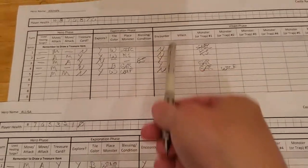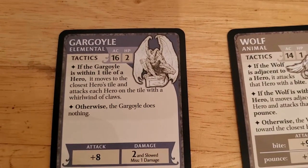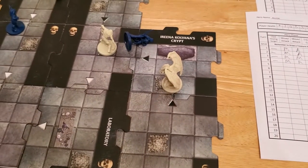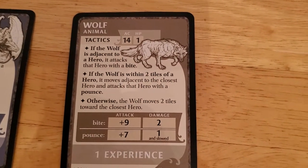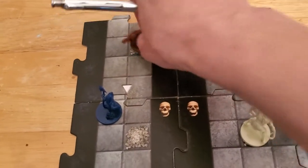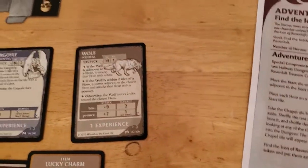There's no encounter, so we move straight into the monsters. The gargoyle's tactics are that if it's within one tile of a hero, it moves to that hero's tile and attacks everybody on the tile. But when heroes are down, monsters ignore them like they don't exist. So the gargoyle does nothing. As for the wolf — if it's within two tiles, it is, so it's going to move adjacent to Arjun and pounce. It goes bone pile to bone pile and pounces with a plus seven. If it hits, it's going to slow us down, so let's hope it doesn't. And it's a three — three plus seven is ten. It missed! That's good news for us, and it doesn't do anything else on a miss.